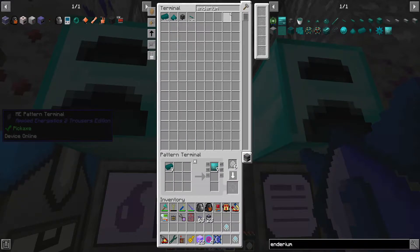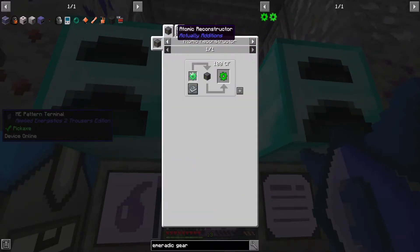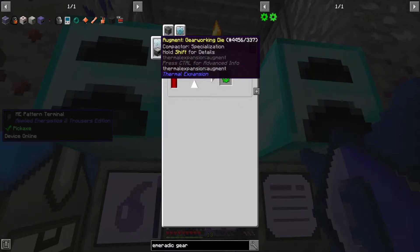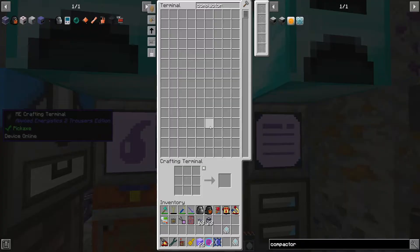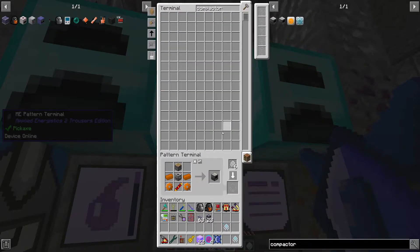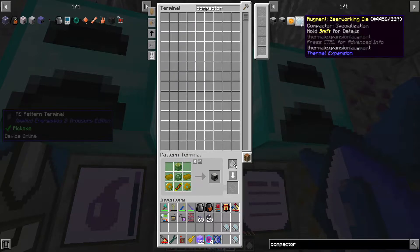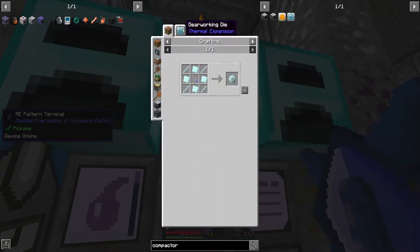So there are the plates, then we're going to need emorotic gear. Let's get this going — we're going to want a compactor, and then we're going to need a gear working die. The compactor is going to be a case of copper gear, reception coils, and bronze — simple stuff. And the gear working die is diamond gears. We have to make a diamond gear manually originally. That sucks.